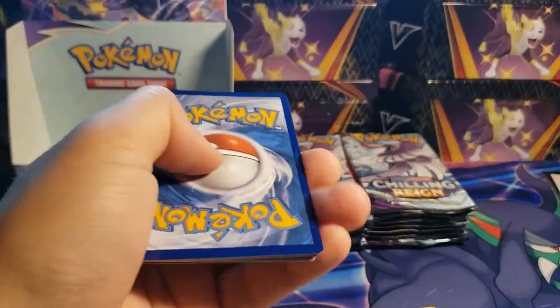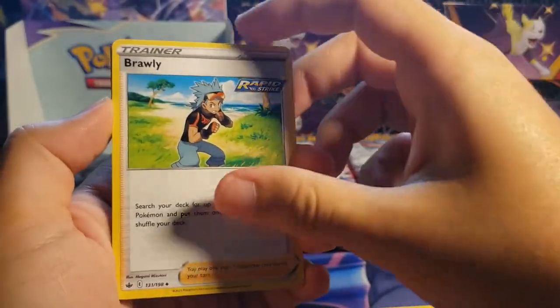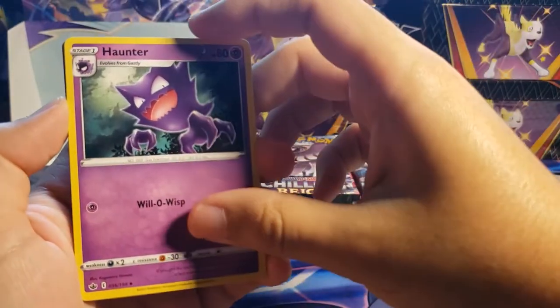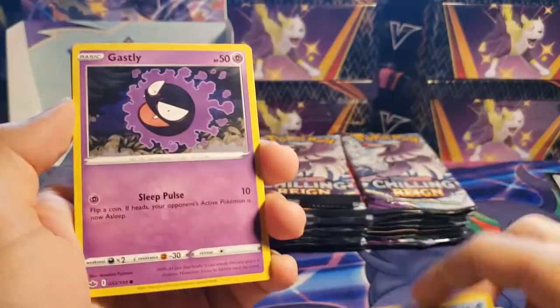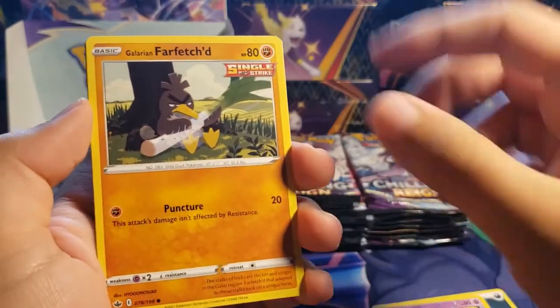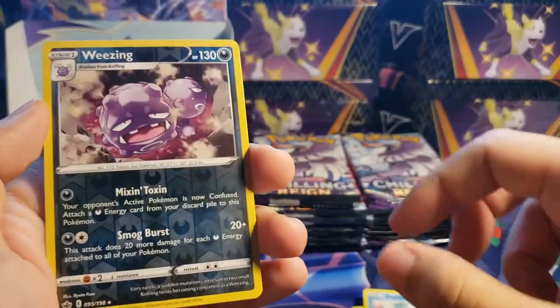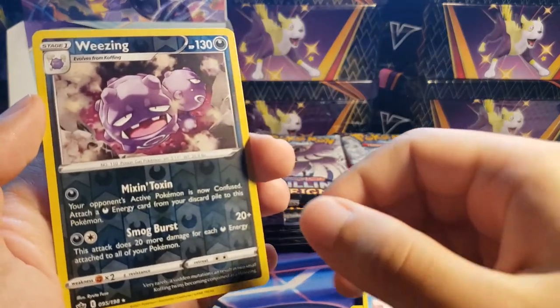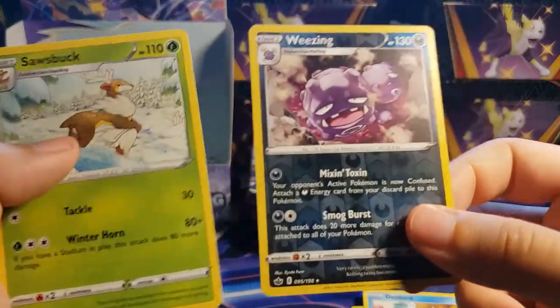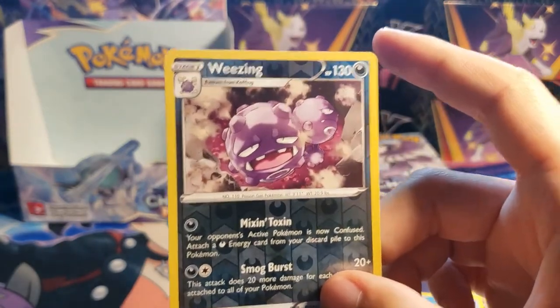Dark Energy, Brawly, Haunter looking cool, Sealeo, Ghastly — can we get a Gengar in this one? — Koffing, Delibird, Galarian Farfetch'd, Aurigon, Weezing reverse, and a Sazbok non-holo. It's really cool that we get Gallade art, Galarian Weezing, and Kantonian Weezing.